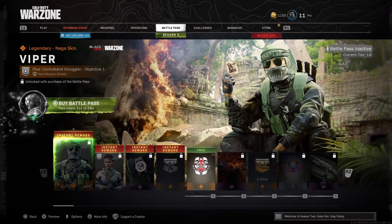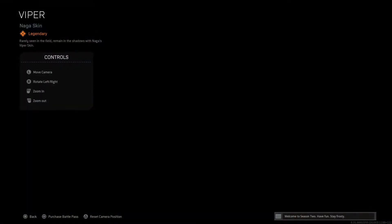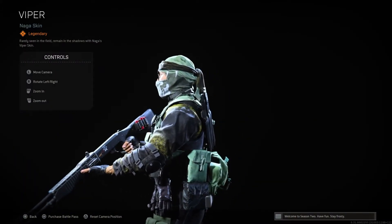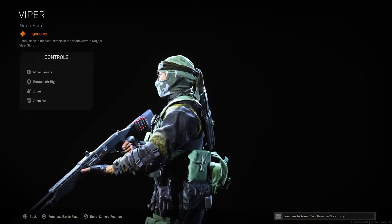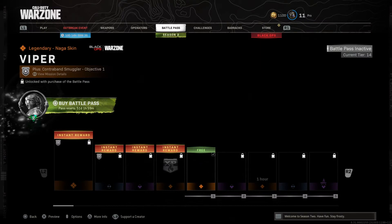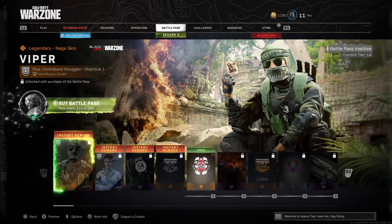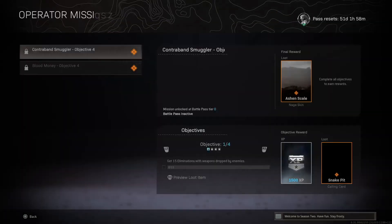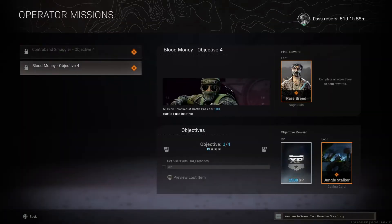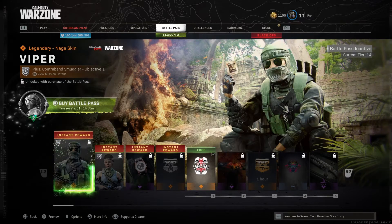Right here at tier 1, this is a really good item. This is a Viper skin — the Viper Helicopter of course being one of our favourite items. It looks really ultra cool and it really blends into the scenery. The good thing about items like this is you get missions top left, plus a Contraband Smuggler Mission. If you press in you can see there are missions here as well — that's the good thing about unlocking the Battle Pass.